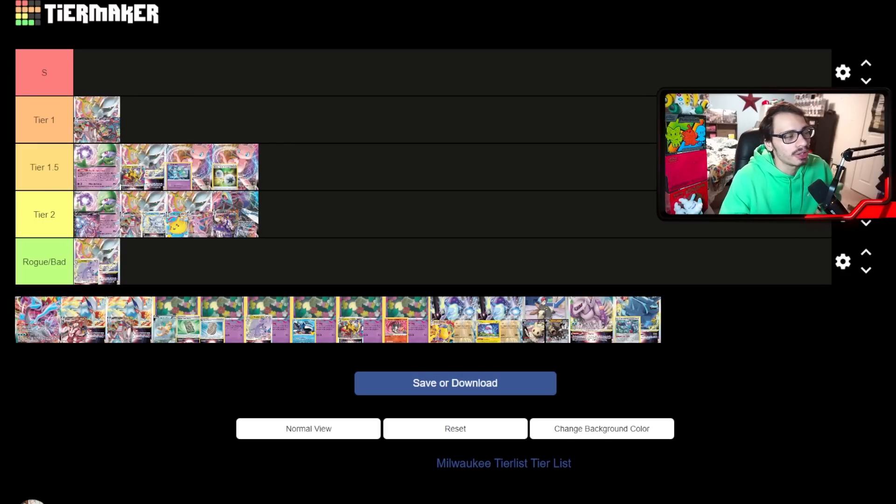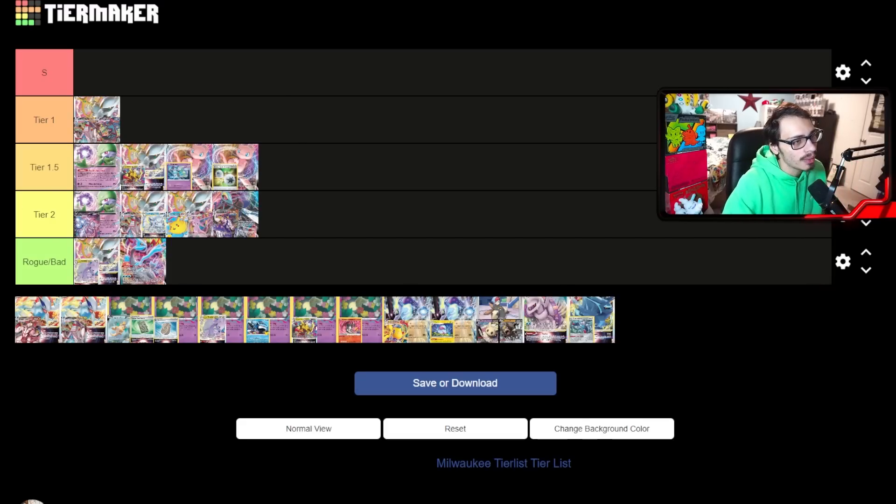Next up is Kyurem — that goes in the rogue/bad category. It's an ultimate meme deck that maybe got a little out of hand. It's a really cool archetype that could be okay, but with Path in the format it's not very good. I wouldn't recommend it if you want to win a tournament. It did get a day 2 already, and I'd love to see it get top 3, but yeah — it's more of a rogue/bad deck.